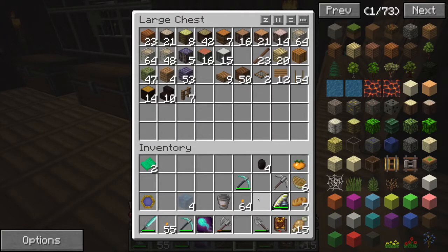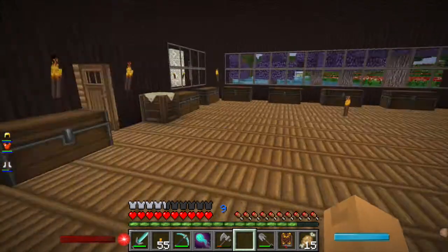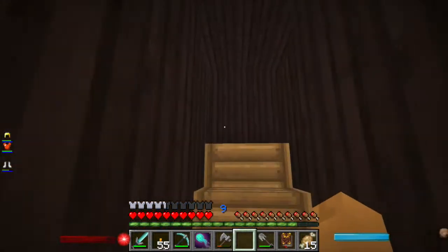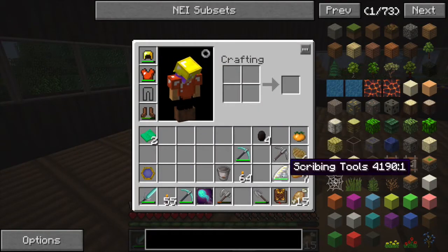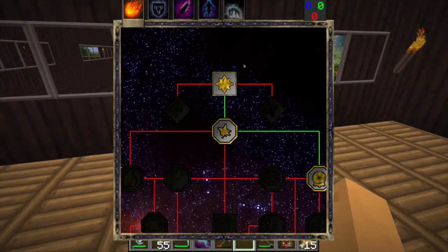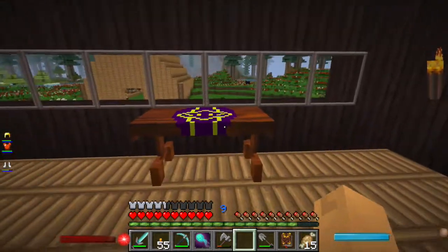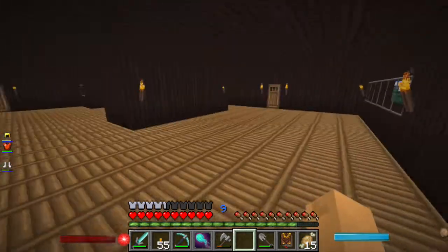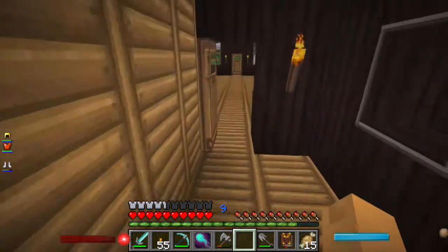I can put you back. Let me put you guys back. Yeah, so now — that's all I need. I'll leave it open, why not. Scribbling tools. We don't need that. Not this table, it's this one. We need a book and quill. Running back and forth just to get some things.